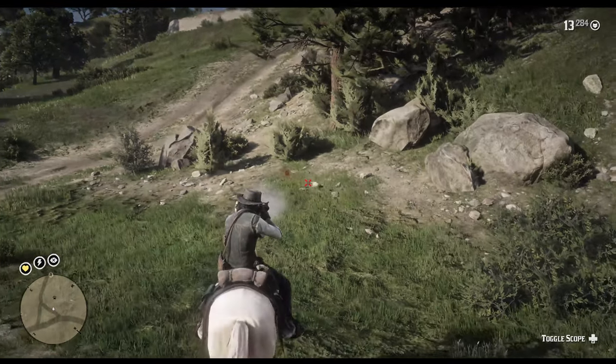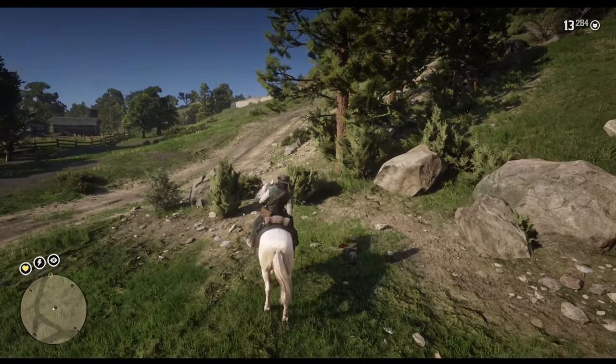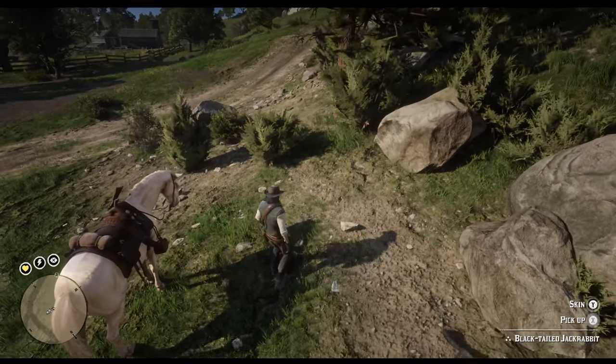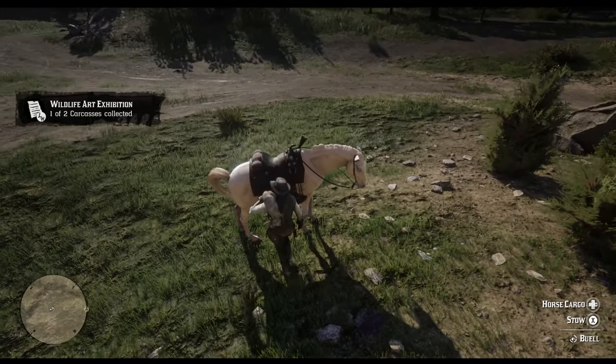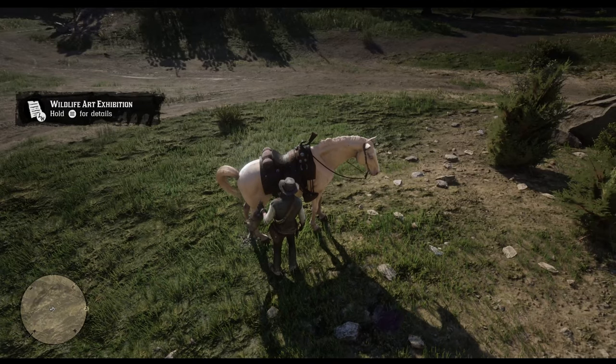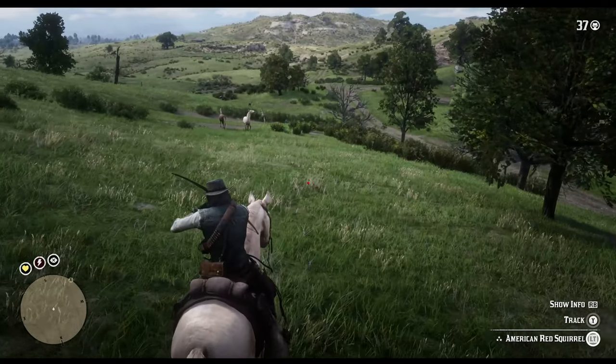The first request will have you hunt a rabbit and a squirrel. Both are easily found everywhere around the map. For the rabbit, just find a 3-star one, running around and drop it using your varmint rifle. Once killed, do not skin it, just throw it on your horse, as the request requires carcasses and not pelts.